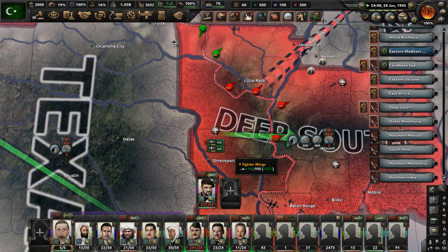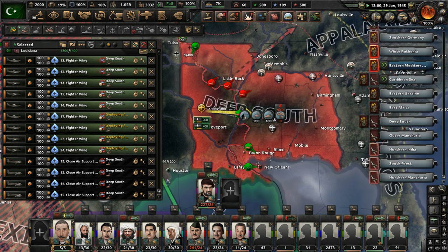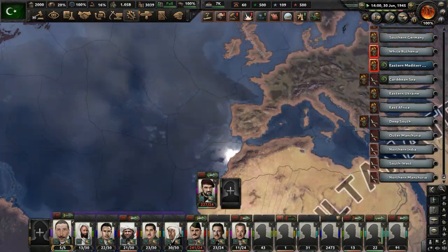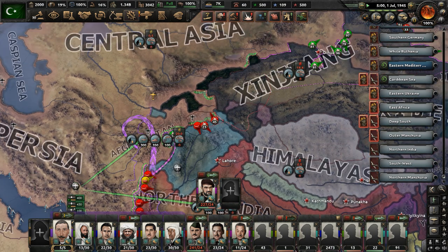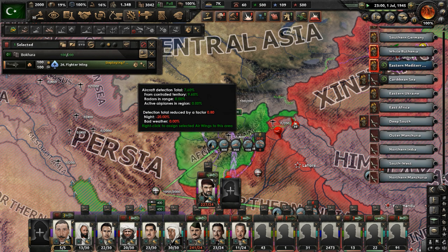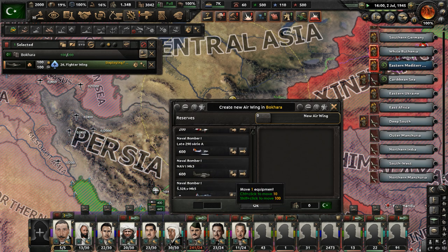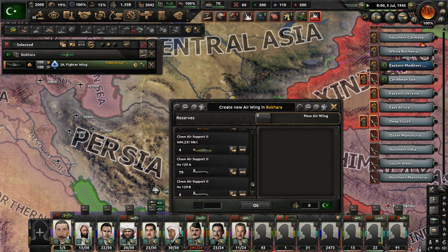Deploy these planes — do the mission. Come on, close air support, get it done. Somebody's been shot down — ace pilot promoted. We're pushing into more of the USA, going somewhat well. How's Afghanistan looking? Still a slog. Let's use this air base in Bukhara — 100 fighters and a little close air support. It's really going to come down to getting enough planes in the air to overwhelm any opposition ultimately. Air power in Hearts of Iron 4 is just so critical to have.